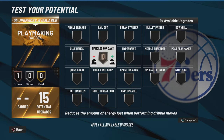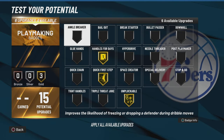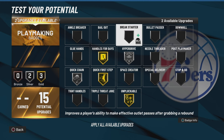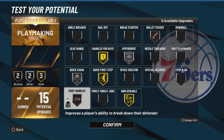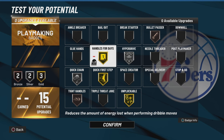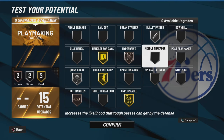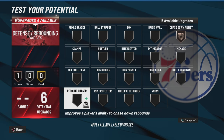For playmaking you get 15 badges. The two main ones you need off the rip, then you get Unpluckable, some variant of Quick Chain and Hyperdrive, some variant of Bullet Pass — silver or bronze — and Tight Handles. Tight Handles is OP even at bronze; it activates really randomly but if you know which moves to use it'll activate a lot even on bronze. I love Bullet Pass, that badge just does it for me.